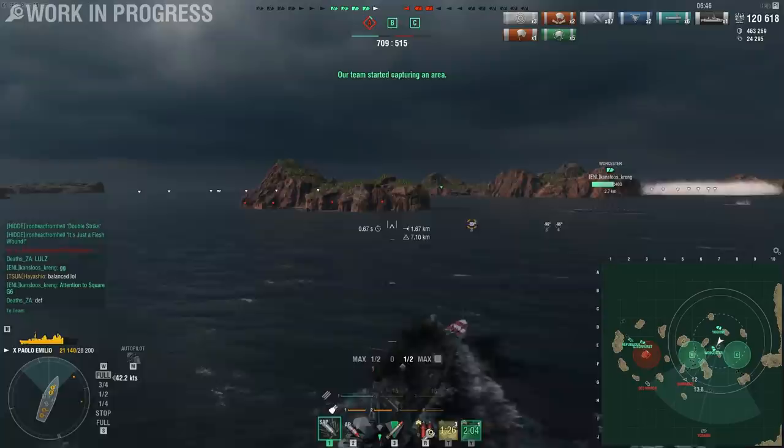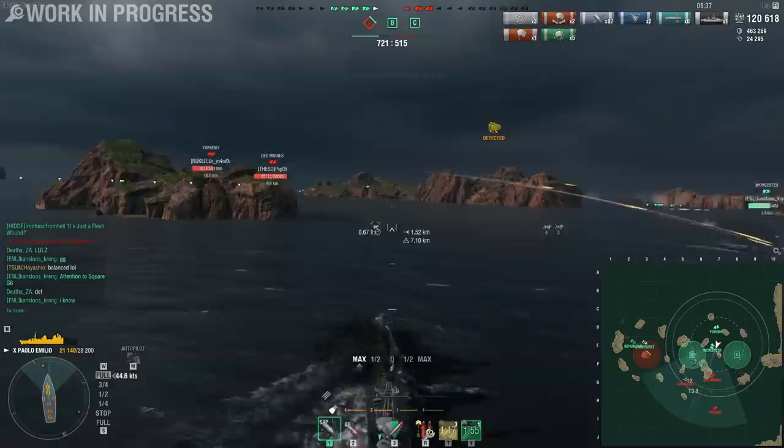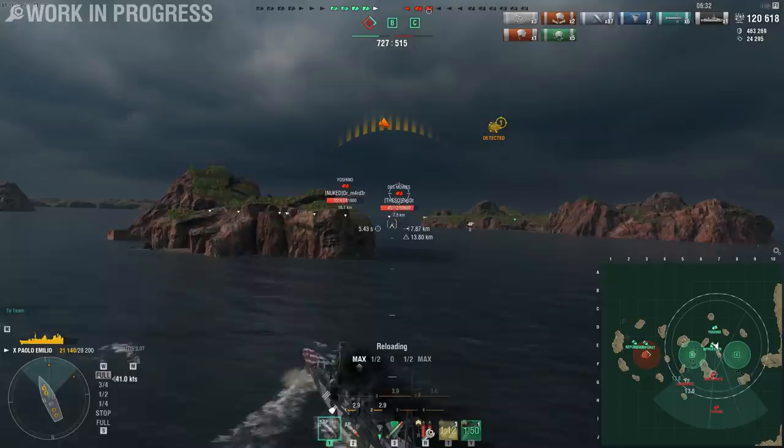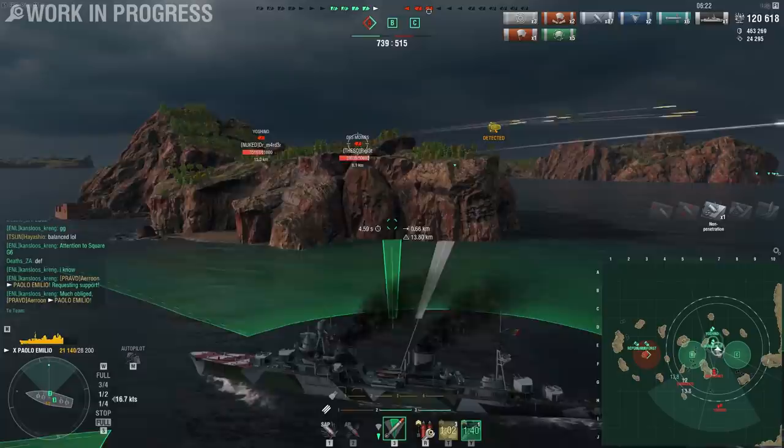We have the B and C cap. A radar! It's 5 against 3, so we should hold the advantage. There's the Yoshino, who I'd like to engage — and there's the Des Moines with the radar. I'll take a few shots and then hide behind the island because that Des Moines has a lot of HP and I'm a bit too close. I still have a good minute to go on my smoke. I'm going to hide here for a bit, then torpedo, and we'll see.